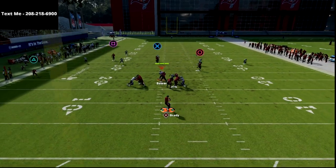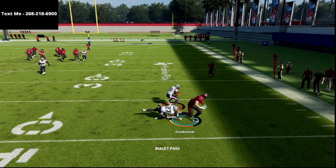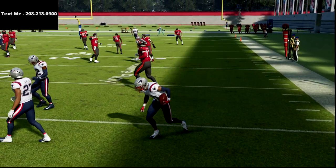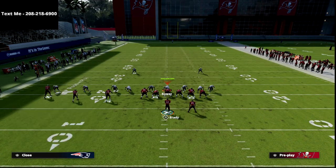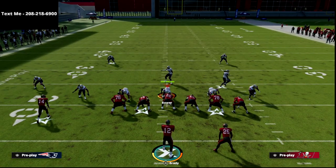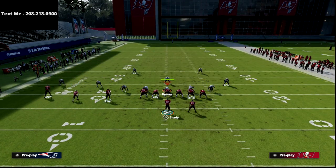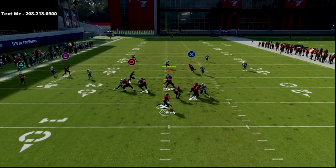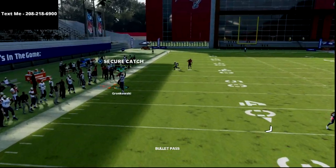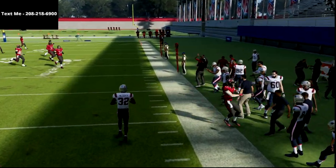If they're running Tampa 2, you can see how that cloud can kind of get back there. But this is why we use the flat route from the outside slot — after that defender passes the receiver off to the vertical, he'll actually shoot down. The cloud is the zone that's going to get back there, but that flat route is the counter for it.